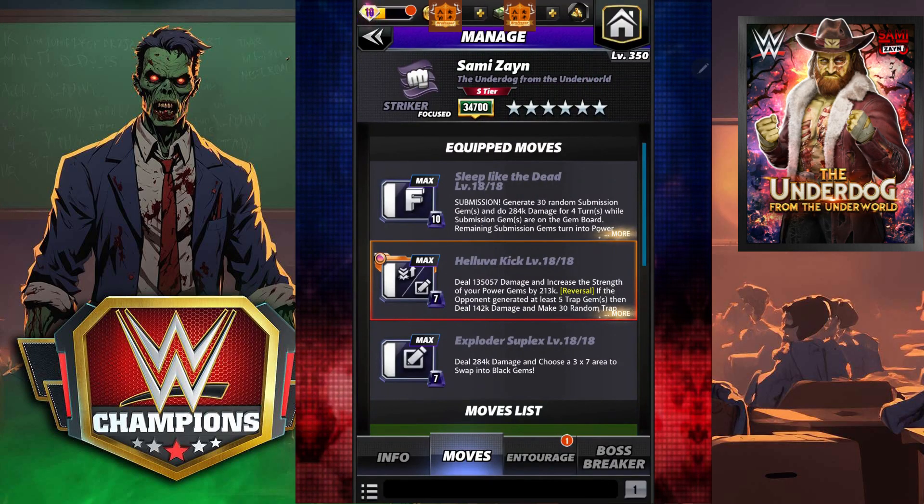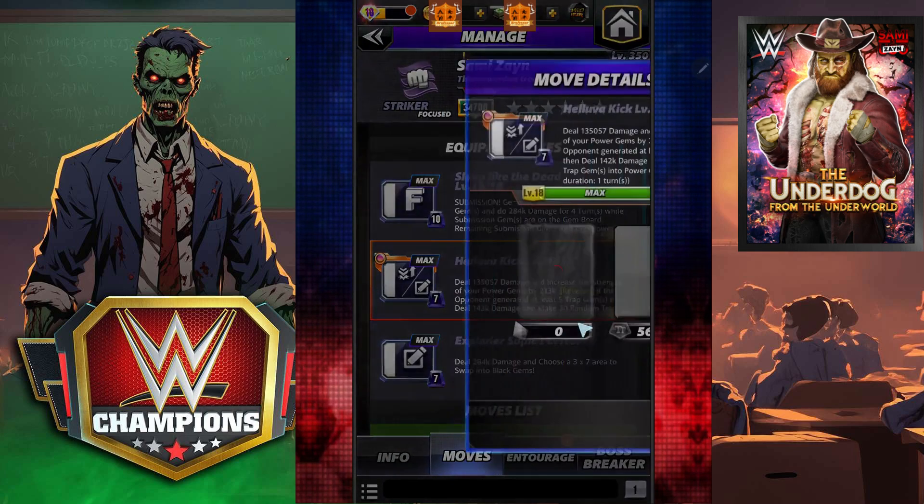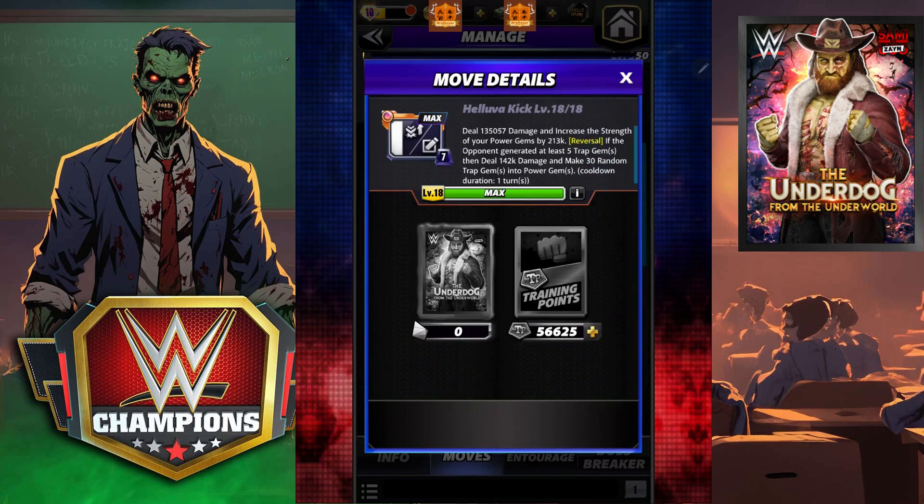For our next move set we are going to run the Triple Black. We're going to run Sleep Like the Dead — it is a submission. We put 30 random on the board, they're going to do 248k for four turns, and at the end of those four turns we're going to have a beefy 213k power gems left over. We're going to put in the Haluva Kick as our reversal move — it's going to increase the strength of our power gems by an additional 213k. If our opponent generates at least five trap gems, you're going to deal 142k damage and steal 30 of them, turning them into power gems.